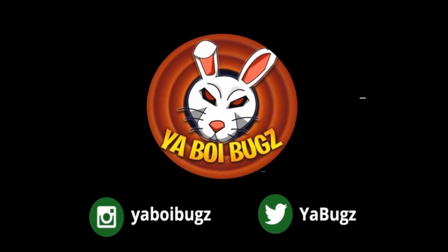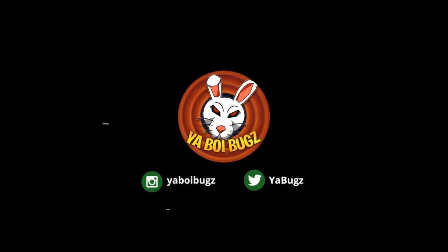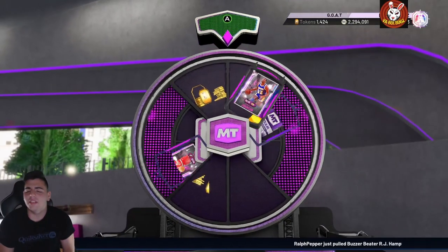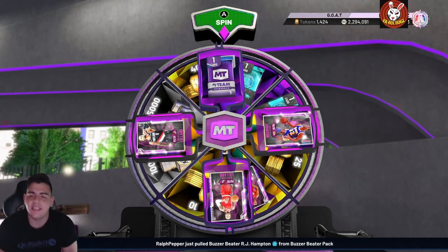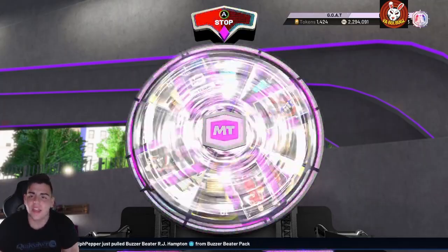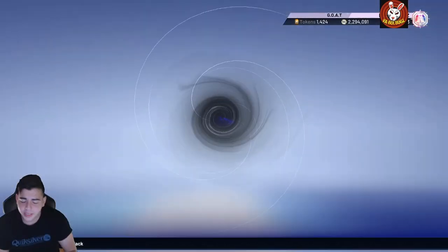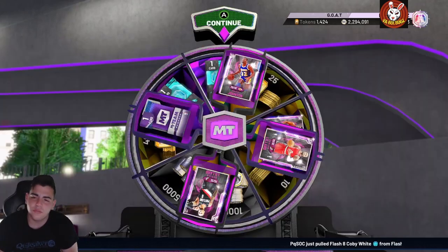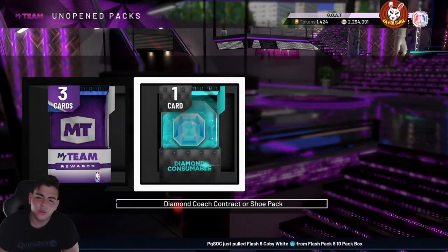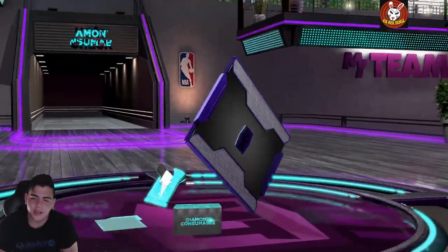What's good YouTube, it's your boy Bugs back on another NBA 2K20 MyTeam video. Today we got new Flash content again — we got GO Shaquille O'Neal, and here's the Spin Diamond consumable that is clutch. We got new Shaq Diesel. Before we get into the video guys, let's smash that like button — 100 likes on the video for an MT giveaway today.